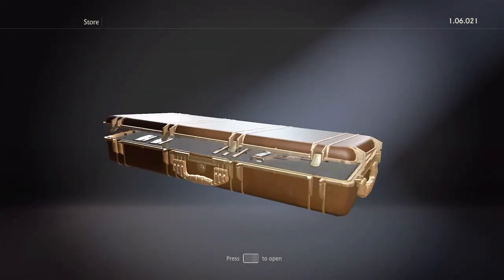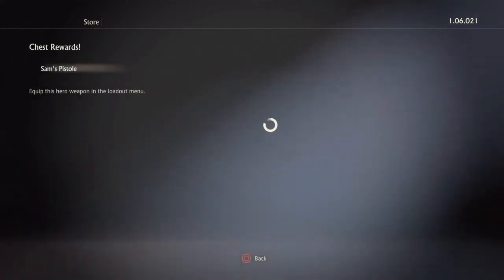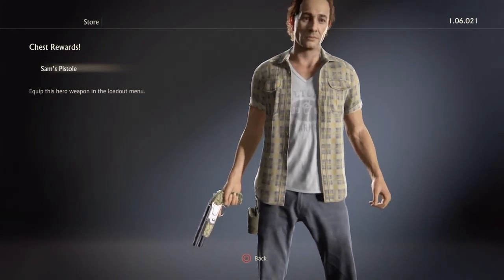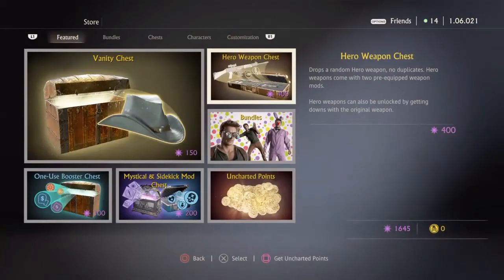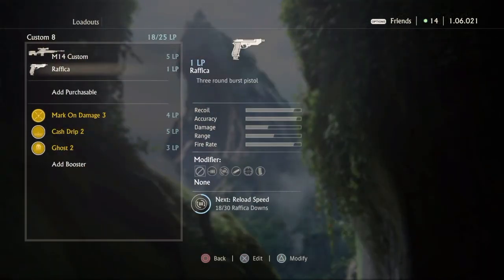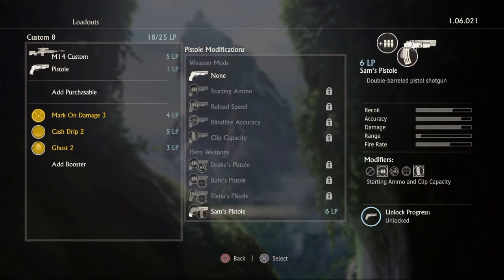So far we've only got one of our hero weapons that's been a pistol. Let's see what this one gives me. I haven't actually used this gun, I just unlocked it because I had to do a mission. Holy crap — that's kind of funny. I would rather have blind fire accuracy but it's pretty neat that I got the highest level one. I might start using that.